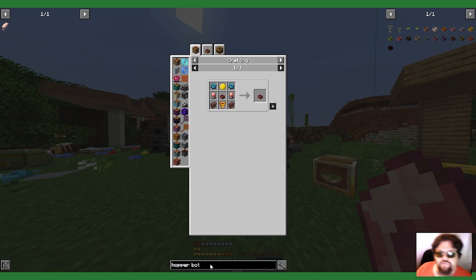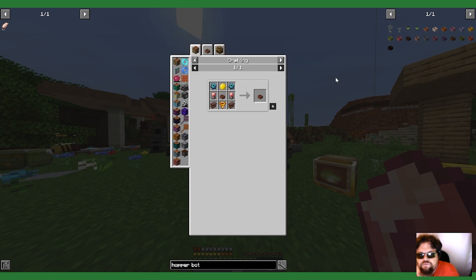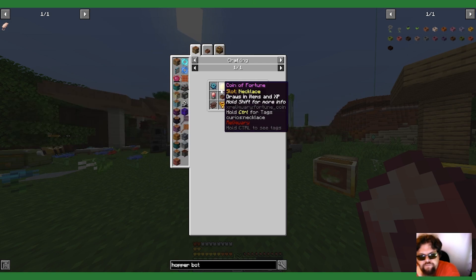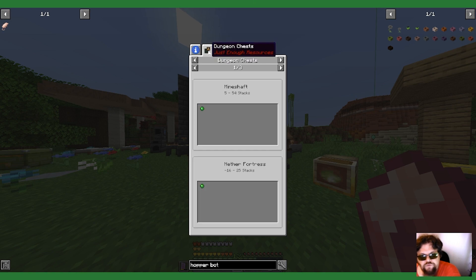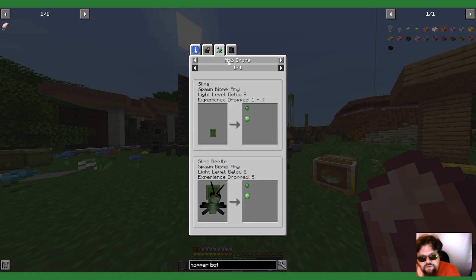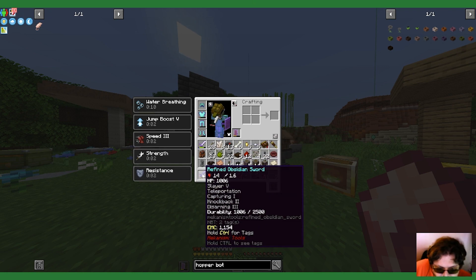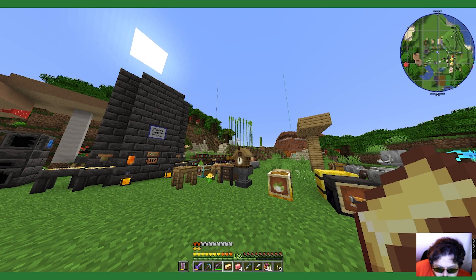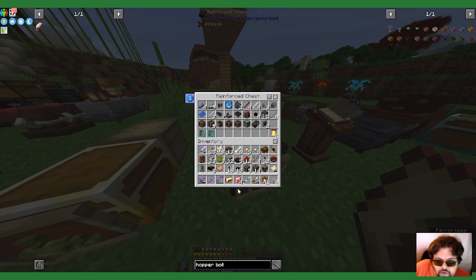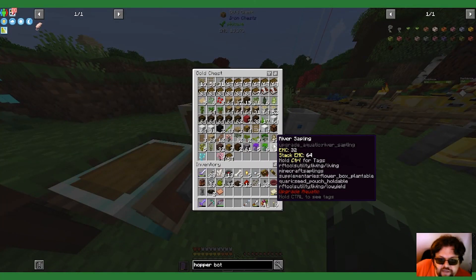Why is it pink? Hopper botany — okay, no reason. Coin of fortune, slime pearl, nebulous heart — okay, we have everything except for the slime pearl. So it's time for me to get fortune on my sword and then farm slimes. Creates going to need its own chest for obvious reasons.